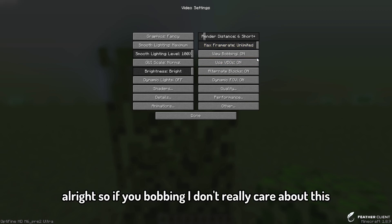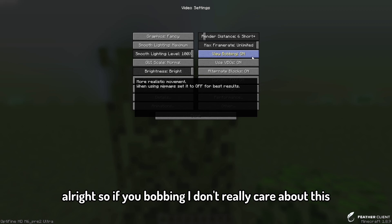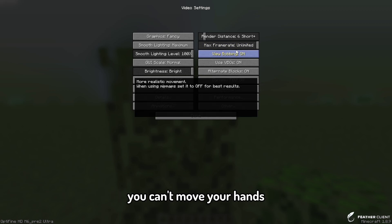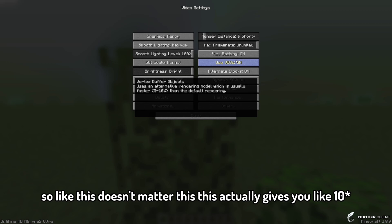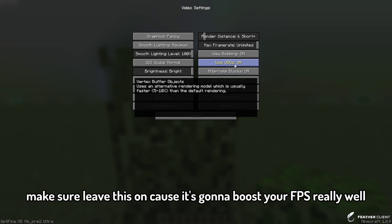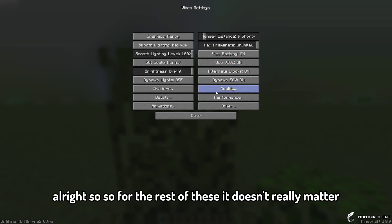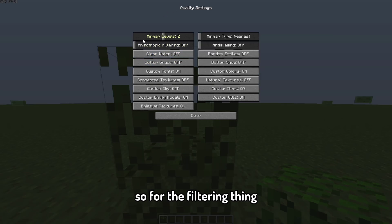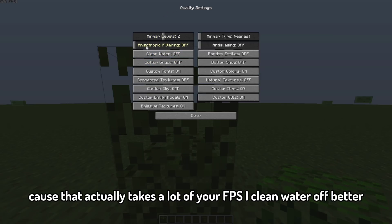View bobbing: I don't really care about it, but this setting actually gives you like 60–70 more FPS, so make sure you leave this on because it's going to boost your FPS really well. For the rest of these settings they don't matter much. For the filtering option, turn that off because it takes a lot of your FPS. Clean water off, Better Grass off.